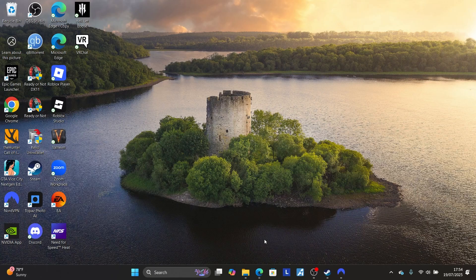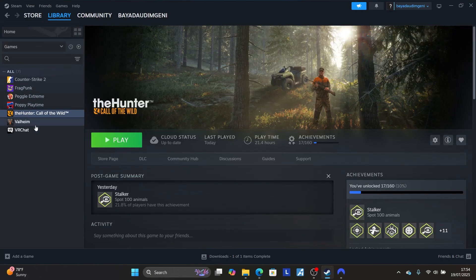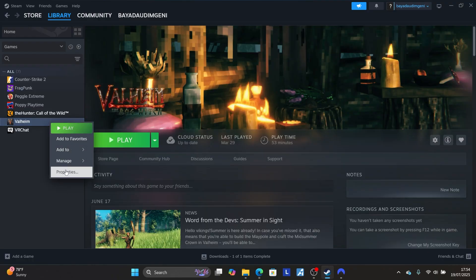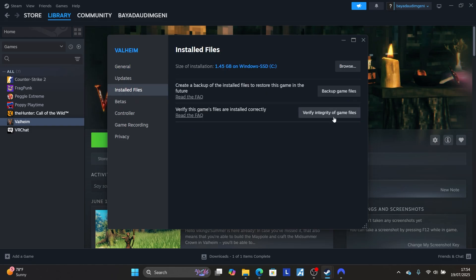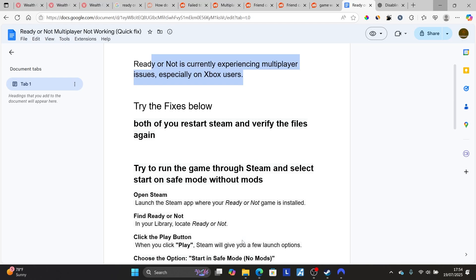Once Steam is relaunched, verify your game files. Go to your Library and find Ready or Not. Right-click on the game, select Properties, then go to Local Files and click 'Verify integrity of game files.' After that, try to join the lobby again.